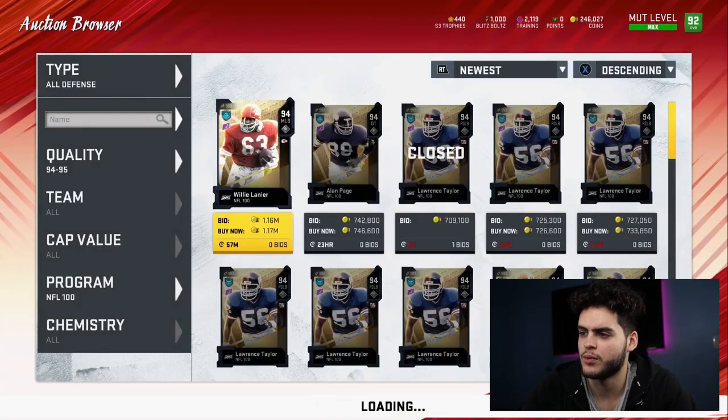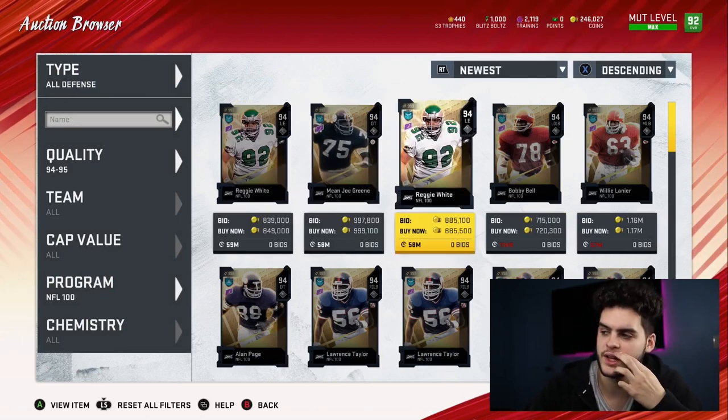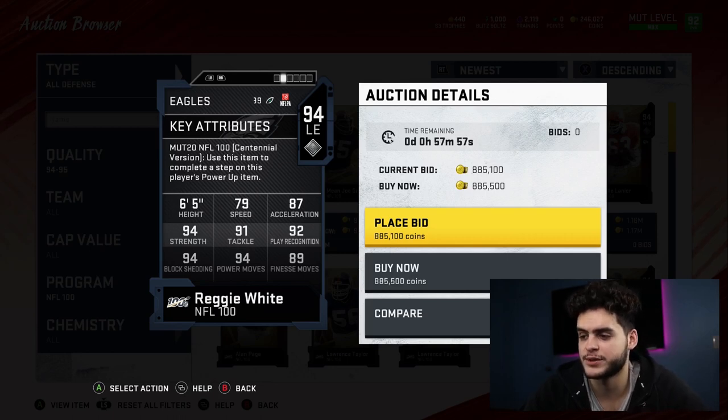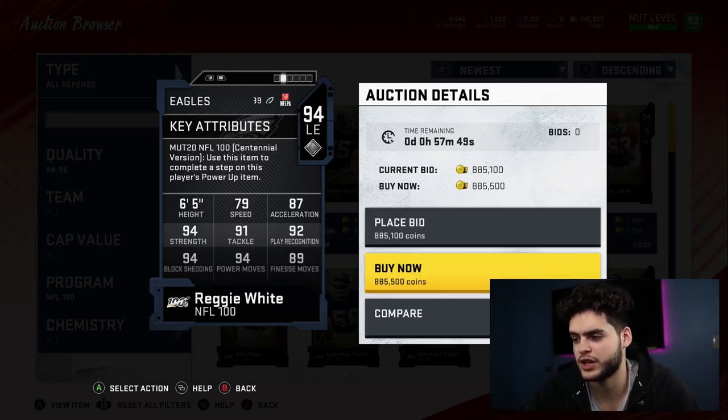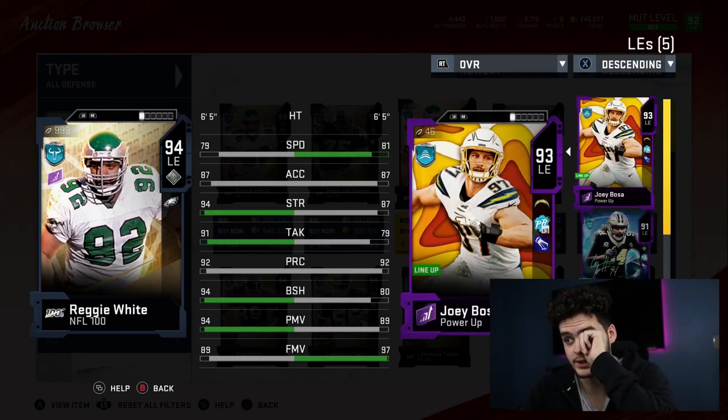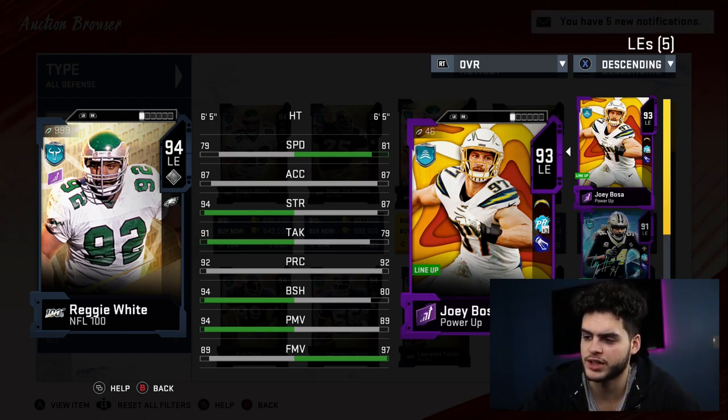Now Reggie White's full stats are up. He's got 79 speed, 87 acceleration — that was the powered-up version I was showing before — 94 strength, 91 tackle, 92 play recognition, 94 block shed, 94 power move, and 89 finesse move. When powered up and chemmed up, he's going to have close to 99 block shed, close to 99 power move, above 90 finesse, above 90 play rec, above 90 tackle, above 90 strength, above 90 acceleration, and above 80 speed. This card is going to be one of the best if not the best pass rusher in Madden.